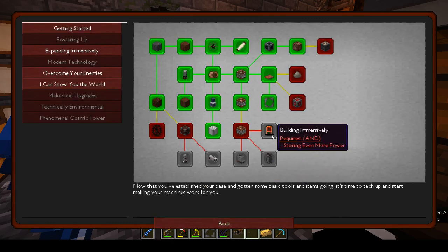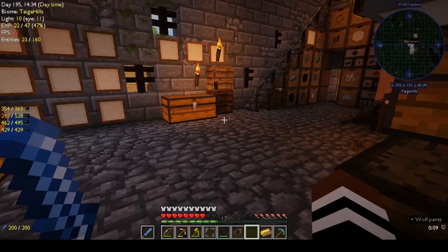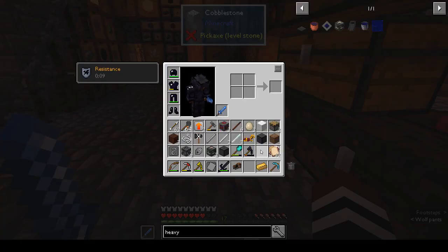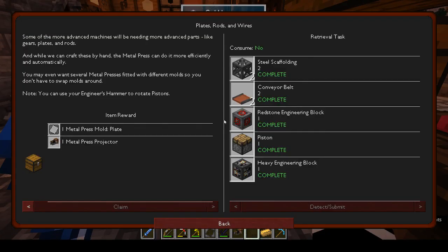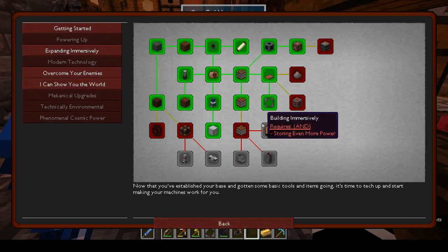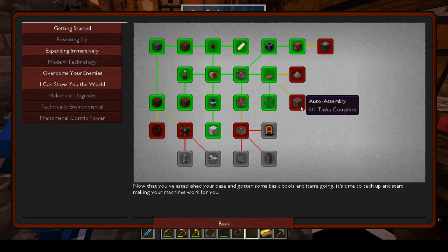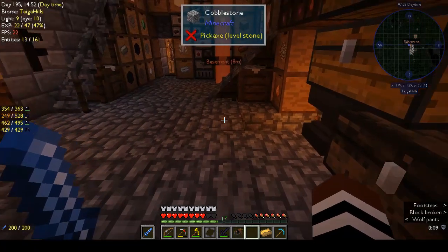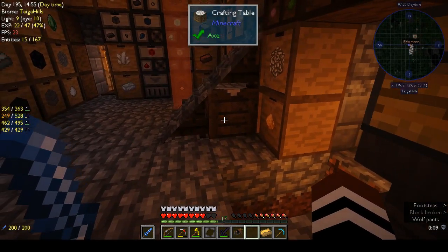Building immersively - oh, those are... what do you call those things? Exchanges! Oh, we need to do the HV capacitor before we can get to the exchanges. Okay, let's do the HV capacitor.